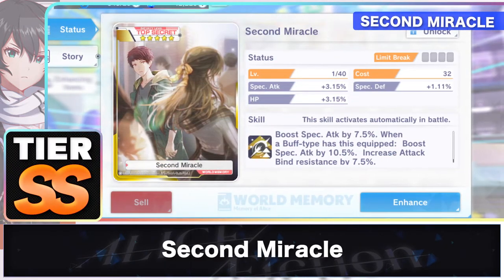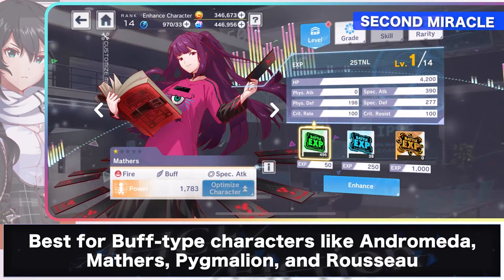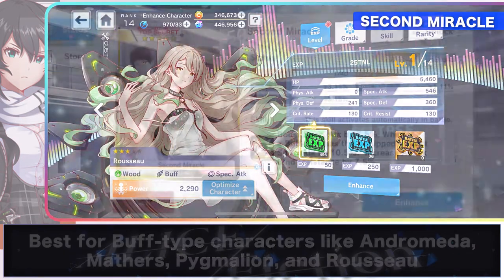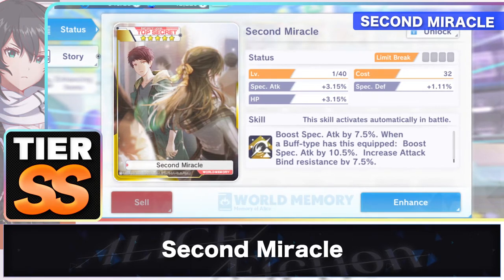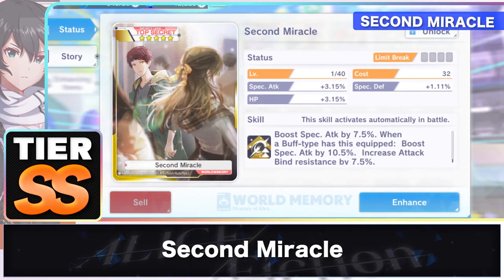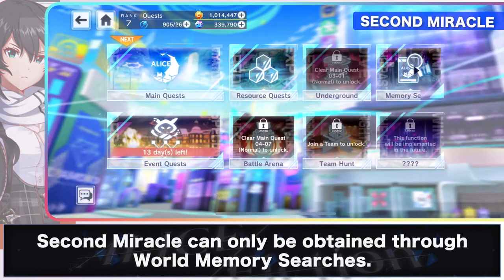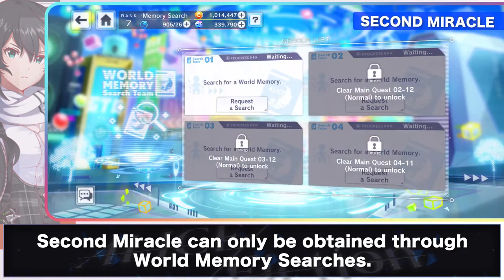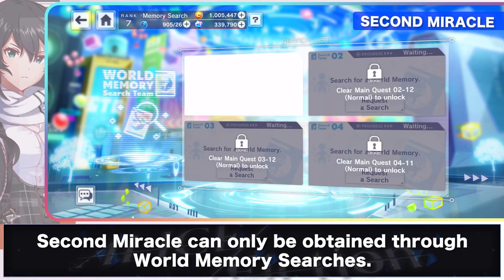Second Miracle is yet another SST world memory that's best for buff-type characters like Andromeda, Mathers, Pygmalion, and Rousseau, as it enhances their special attack by 10.5%, making them give higher buffs to themselves or their allies. This is effective if you want to focus on having good support within your party. Unlike other world memories, Second Miracle can only be obtained through world memory searches, making it a rather rare world memory even for a 5-star.